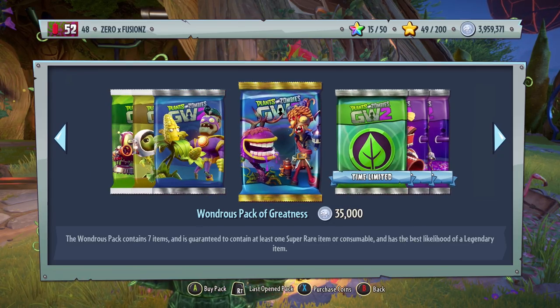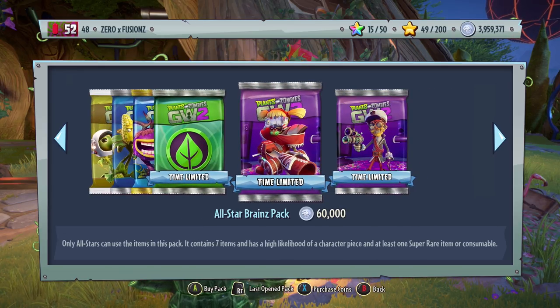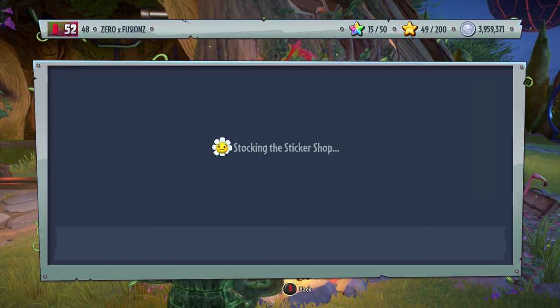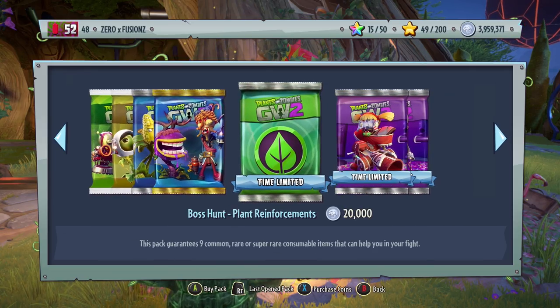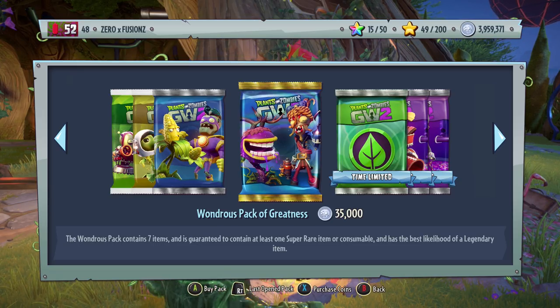But now if they want to try and get those characters, they're gonna have to open Wondrous Packs of Greatness, which contain every single customization in the game. That means it's gonna be even more difficult to get those legendary characters and legendary hats. The same goes with Zombopolis — if you were going for a legendary character piece, it could now be anything whatsoever.